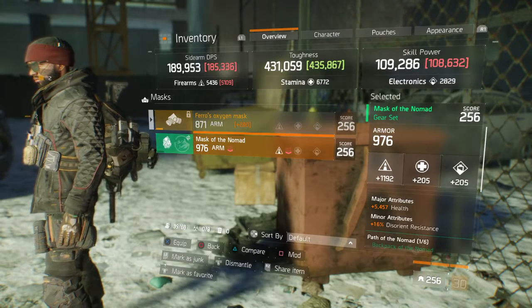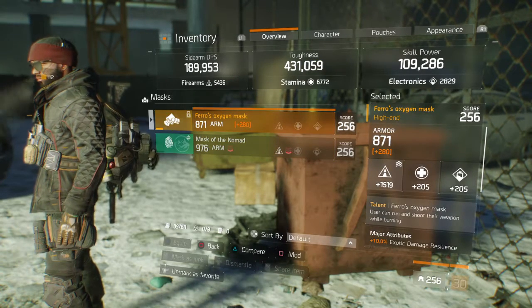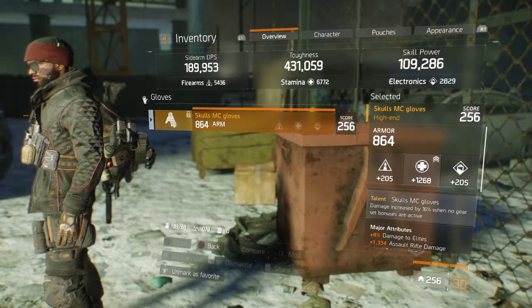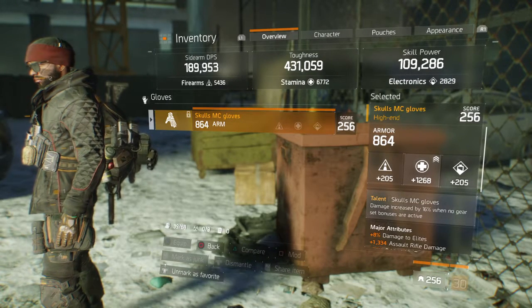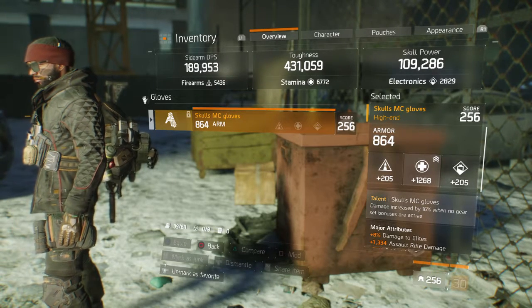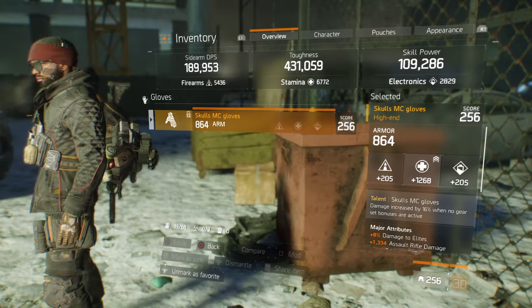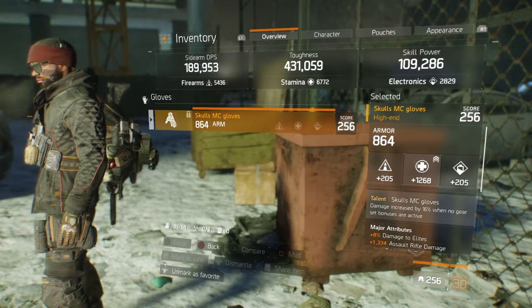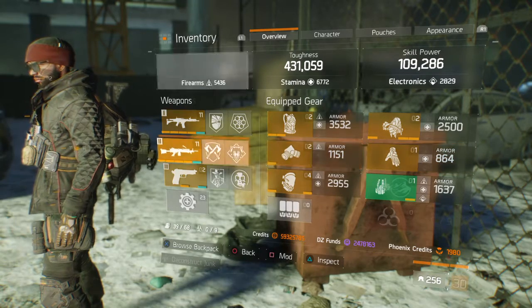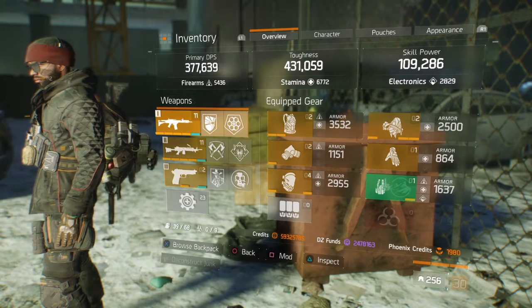I got pretty lucky — I got the Pharaoh's mask on my second run, which was awesome. The only way you can get the Skull MC gloves is by killing the free roam bosses, but they drop fairly frequently. You and a buddy, or even a full group, just take turns on each other's maps — as long as all the side missions are cleared, you can go kill all the bosses.